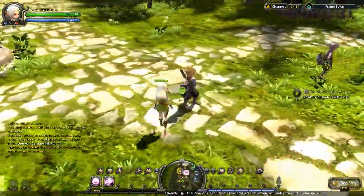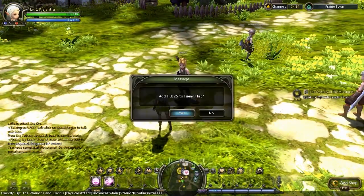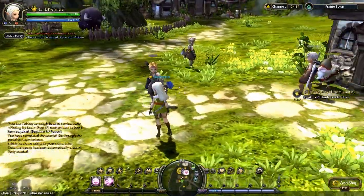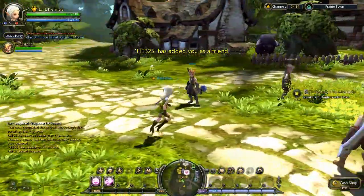Let's see how we form a team. You just click on the person apparently, and add them as a friend. Then send a party request. E - yes. And you're in my party.